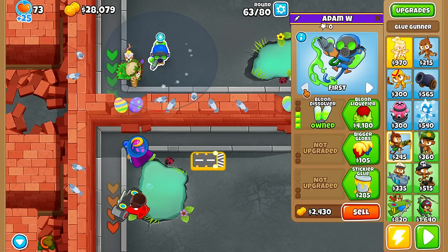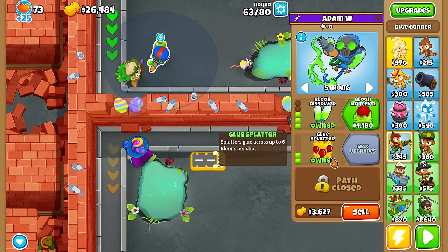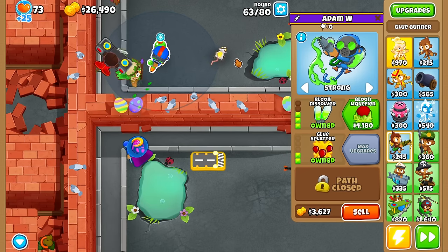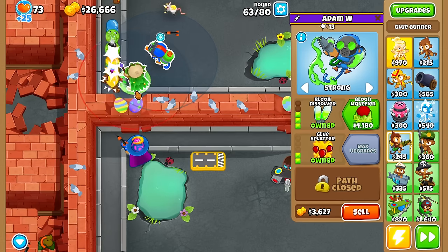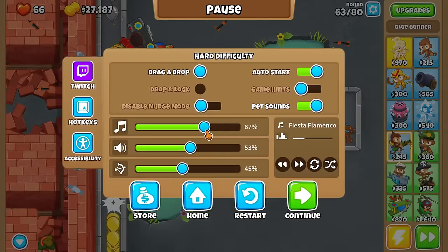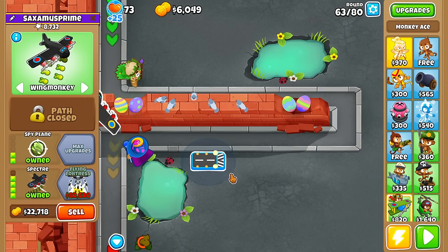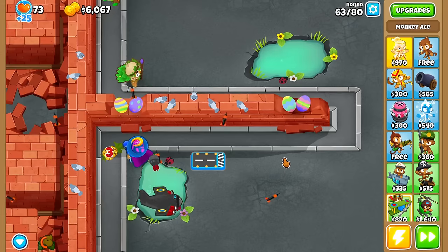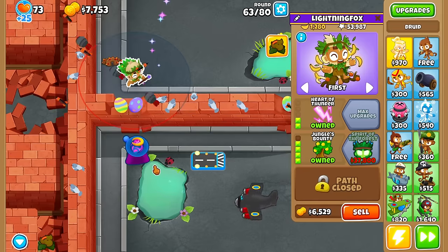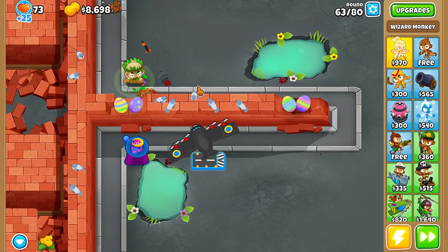I'm going to throw down a quick Balloon Dissolver. I want to go for Bigger Globs and Glue Splatter — though if I go for the fifth tier, 5-0-2 is always the better cross path. But for now I need the splatter to hit a bunch of random ceramics. We went Spectre — round 63 is a tough round and we don't have a great answer for it. But we want to get only one of each tower and make them work properly.